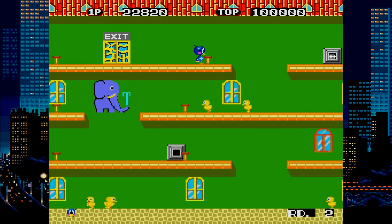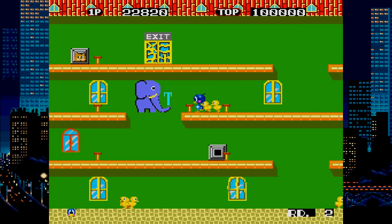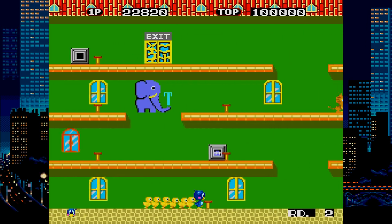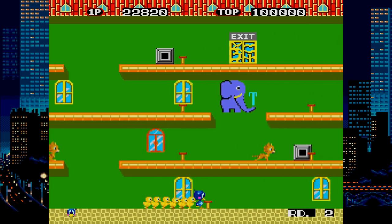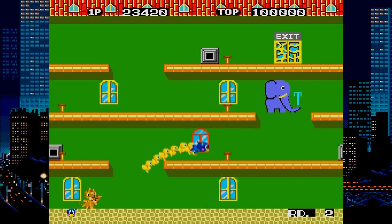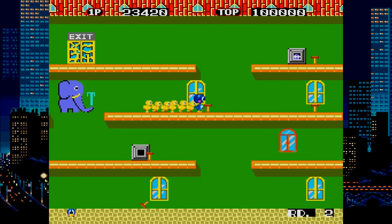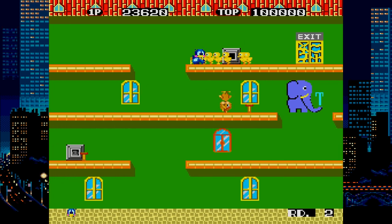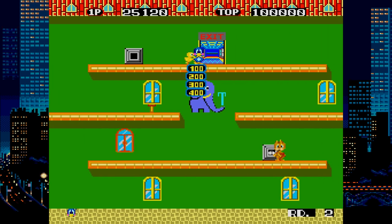Flicky is Sega's response to Mappy, a popular arcade game from 1983. You play as Flicky, a blue bird trying to gather up all the yellow birds in a looping level and take them to the exit. Cats are on the prowl, and you must avoid them or hit them with objects laying around the house. Get all the birds to the exit and you can move on to the next level. This one is a solid old school arcade title, and Flicky shows up later in some of the Sonic the Hedgehog games, so that's kind of cool.